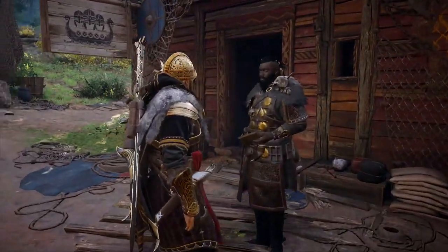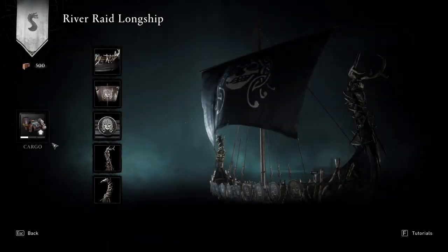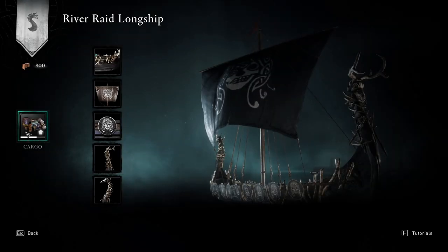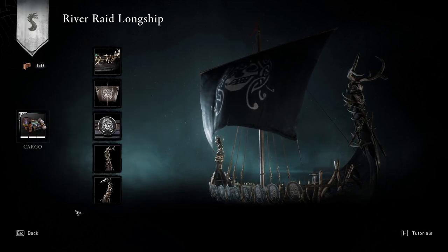By speaking with Wagner again — that is the quest giver — you can use the customize ship option, from where on the right of the screen you will find the cargo capacity that you can upgrade when you collect the right amount of foreign supply. The first upgrade costs 450F and the second 700F. Each of them will raise your cargo capacity by 100.